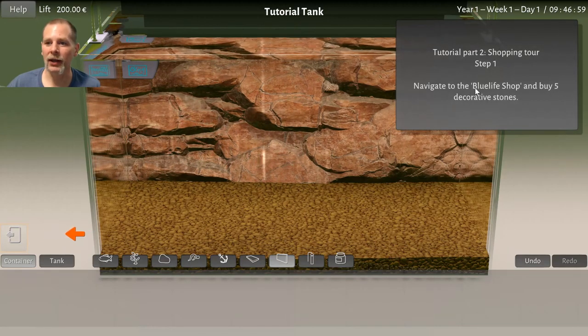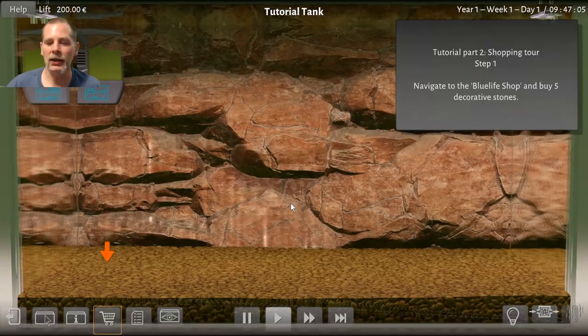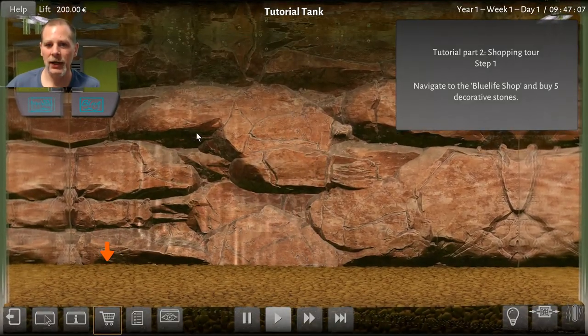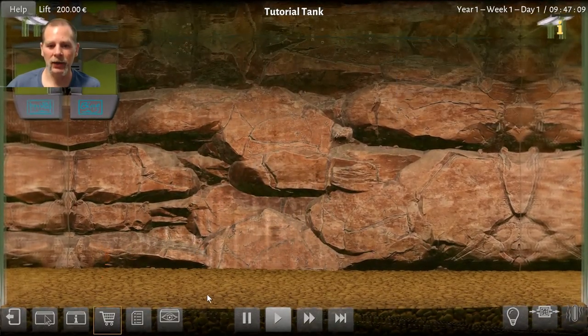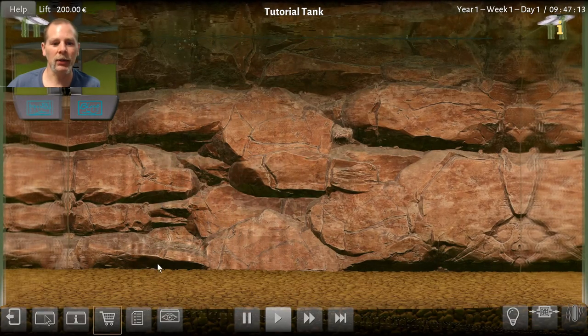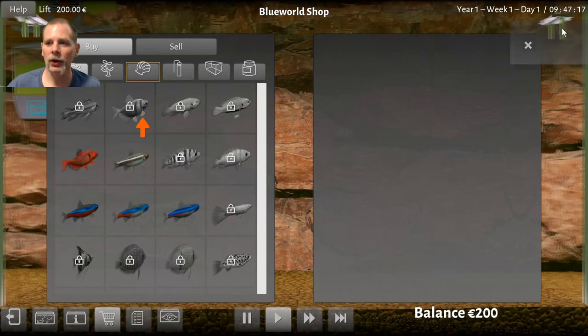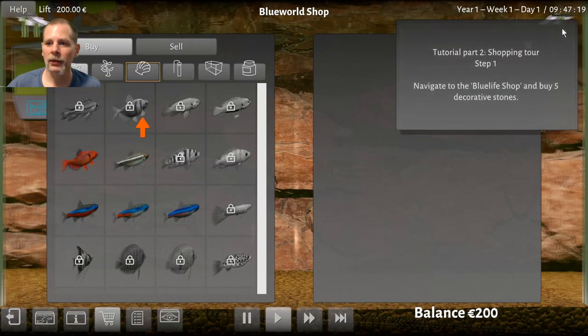We're going to go shopping. Let's go to the Blue Life shop and buy five decorative stones. This game has a screensaver mode — you can use it as a fish tank you have to take care of, or just have it as something that doesn't require any maintenance. We're going to buy five decorative stones.